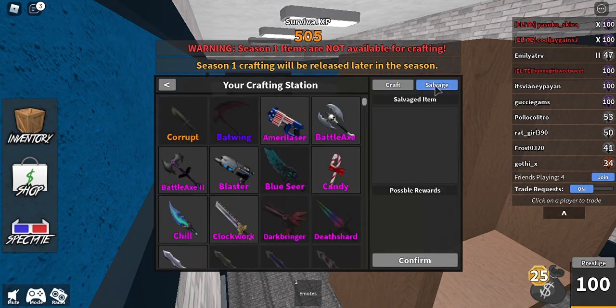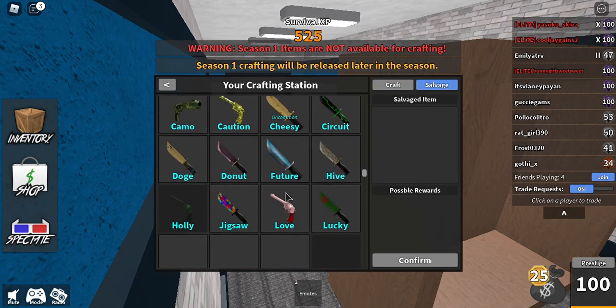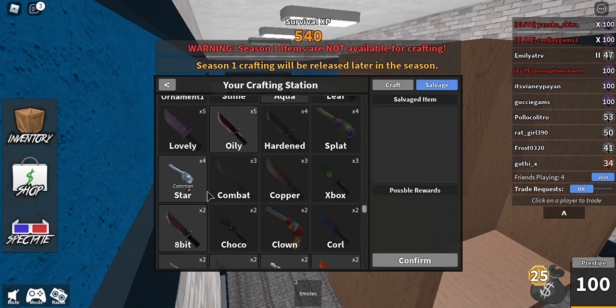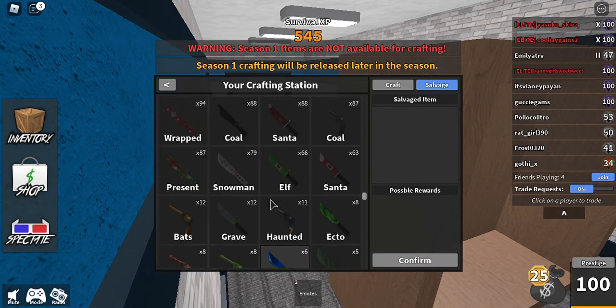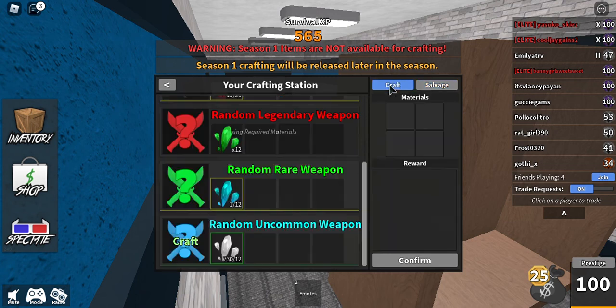The first thing you want to do is salvage stuff. Start by salvaging commons — salvage as many commons as you can to reach uncommons, and then salvage as many uncommons as you can to reach rares.